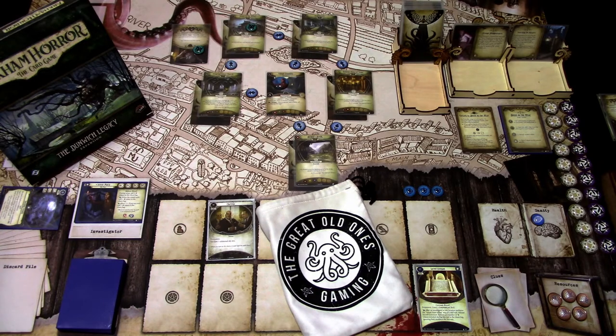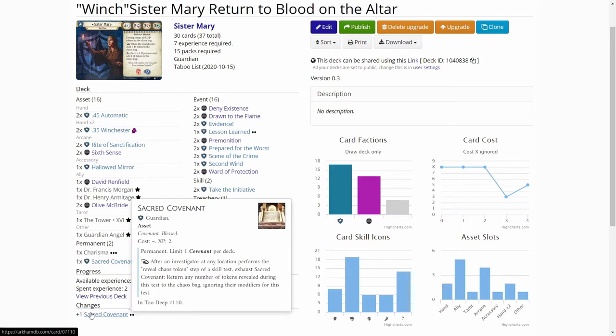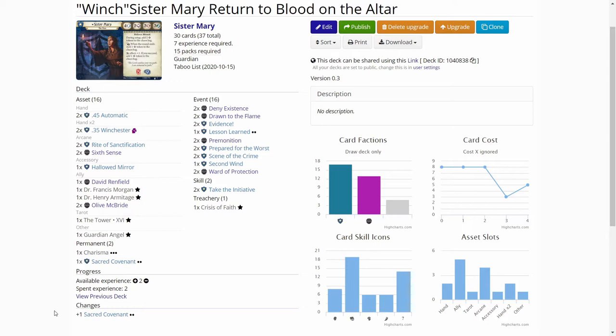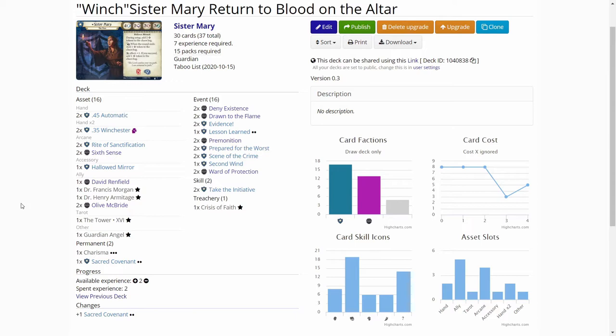So let's look at the upgrades first. I added only the Sacred Covenant into the deck to help keep the blessed tokens in the bag when Sister Mary uses the Winchester, so that if I pull a bunch of blessed tokens out for one test I don't have to use them all and don't empty the bag of blessed tokens right away. That's basically the only change in the deck. Because of the resolution from the last scenario we had to remove Dr. Francis Morgan and Henry Armitage from the deck. They are underneath the floor on the altar scenario card, so if we get kidnapped from the agenda we might lose some allies there as sacrifices.